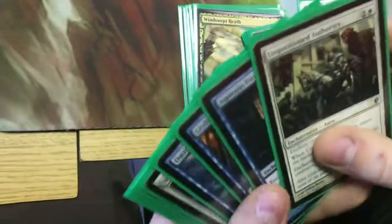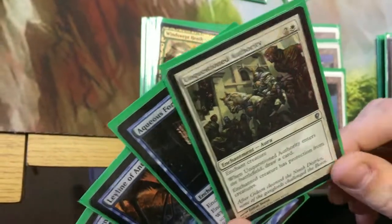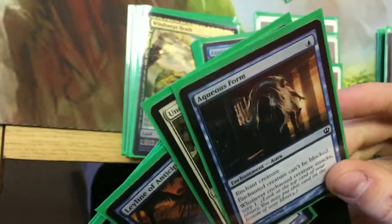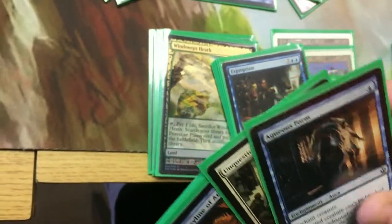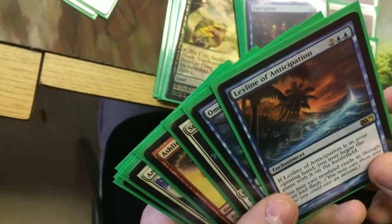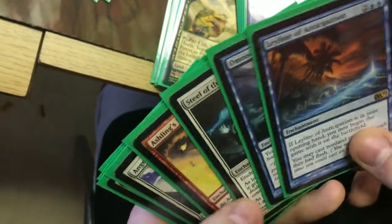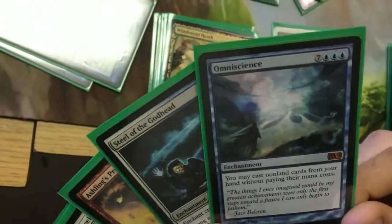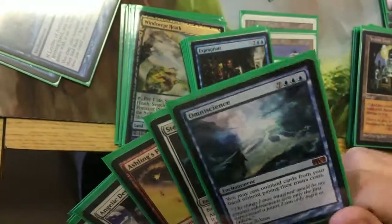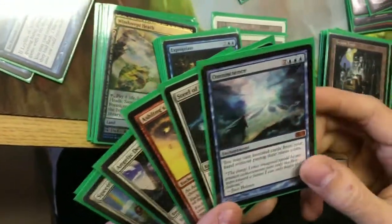On to enchantments. To kill with commander damage you've got to have a few things. Unquestioned Authority gives protection from creatures and you draw a card - makes sure Narset gets through. Aqueous Form makes her unblockable, and the ability of giving her a scry when she attacks is nice because you can put that land on the top to the bottom. I do run Leyline of Anticipation - if you have it in your starting hand, you can get stuff going faster and cast things as though they had flash, including your planeswalkers and sorceries. Omniscience is really amazing - it costs a ton of mana to get out, but you can cast everything for free. Especially when you have Omniscience and Enter the Infinite, you pretty much win the game.